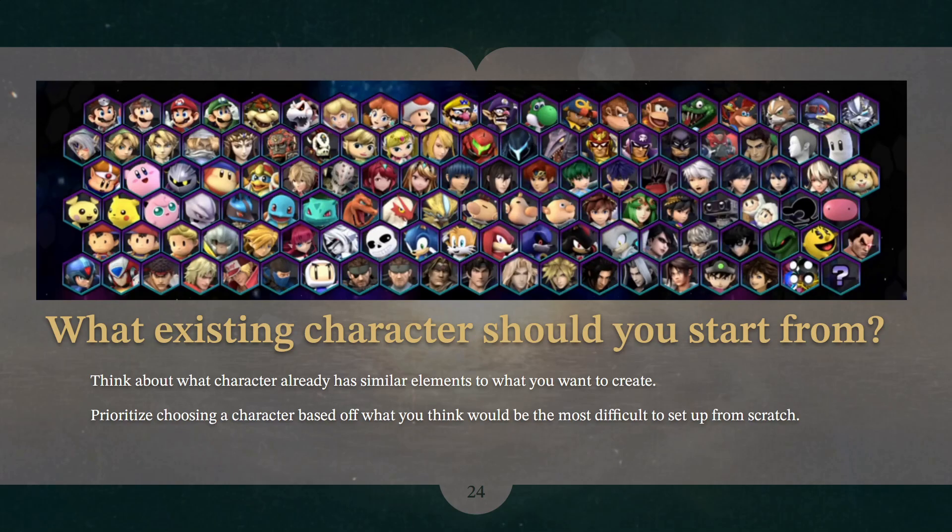There are a ton of characters created for Brawl. Check out the Brawl Vault, take a look around — the standard roster of the game is quite impressive to begin with, but explore and see what is already out there so you can see what types of things you want to learn how to do. You need to get inspired by seeing what has already been done so that we can learn how to do it. There's a ton of stuff, so check out the Brawl Vault.